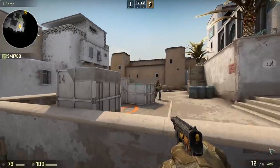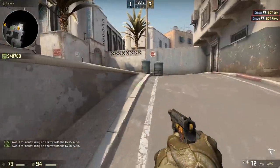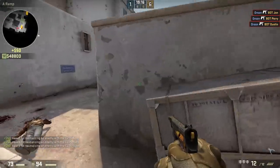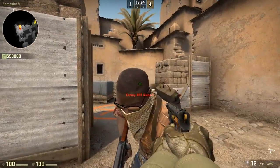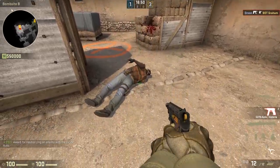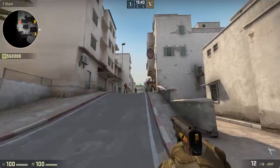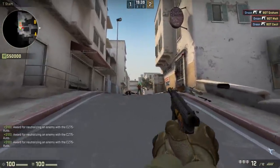When going full auto, you can go for the first shot headshot and then pull down for the second shot and control the recoil for the rest of the magazine. The CZ is also only a one-hit headshot against a helmeted player when you stick it directly into the mouth of your opponent, which is quite difficult to pull off, so it usually makes sense to go for the headshot and then finish the player off with a body shot.